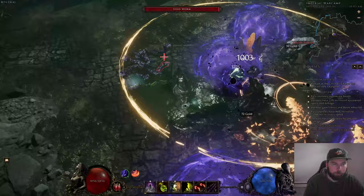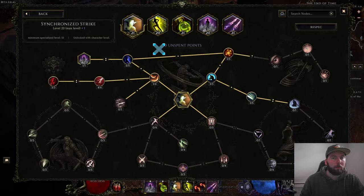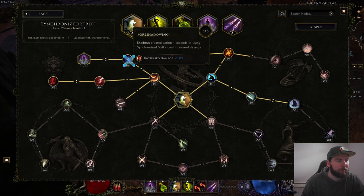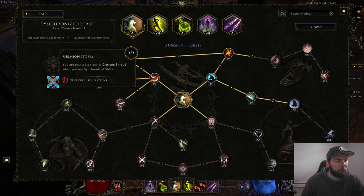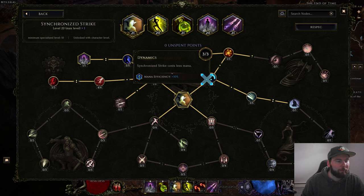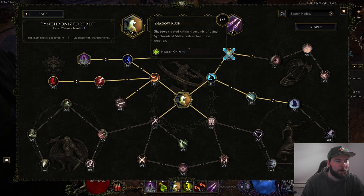For skills I'm running Synchronized Strike, Shift, Acid Flask, Smoke Bomb, and Umbral Blades. For Synchronized Strike, we have this set up to proc four shadows all at once, and they're also going to give you a little bit of life back. We've got one point in Growing Darkness, five points in Foreshadowing for 200% increased damage, one point in Dark Allies which gives you four shadows instead of two, four points in Razor Strikes for some bleed chance, and three points in Crimson Shroud for defense.